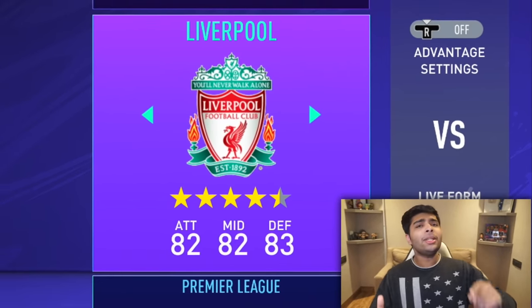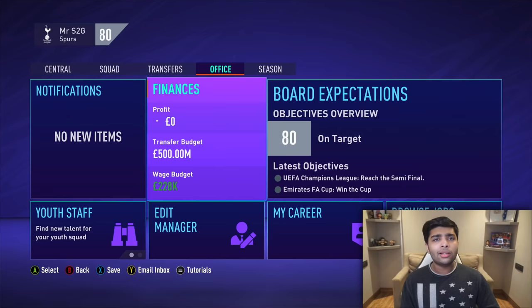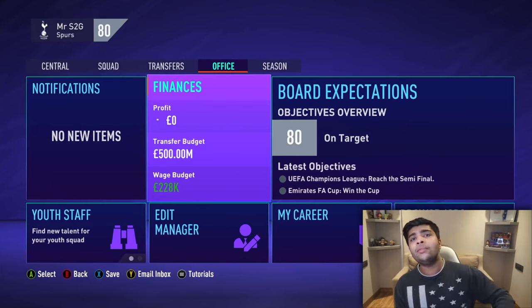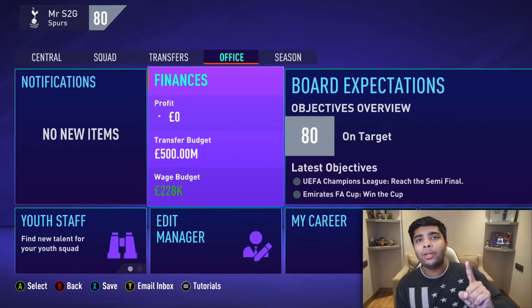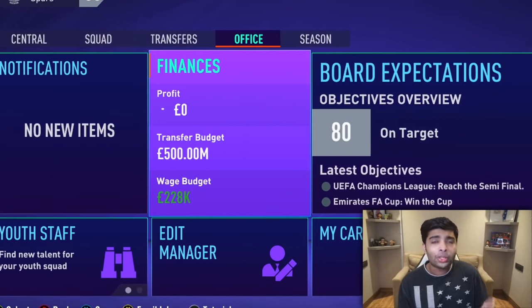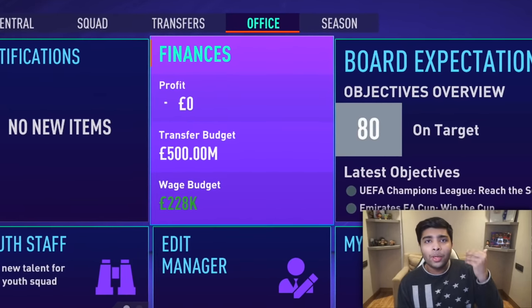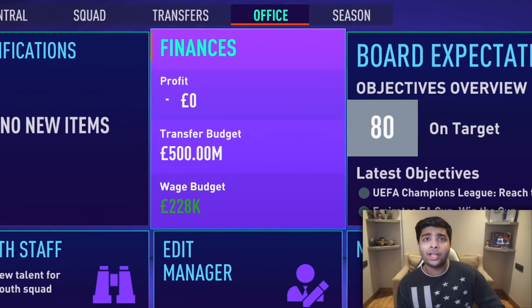In today's career mode challenge, we're going to be signing one player from every single Premier League club. We'll give ourselves 500 million to spend. We got to randomly choose one Premier League club that we'll be using, from which we can keep one player in our team. The rest 19 players we got to sign individually from every single Premier League club. The team that we build, we're going to have to try and win trophies with it.